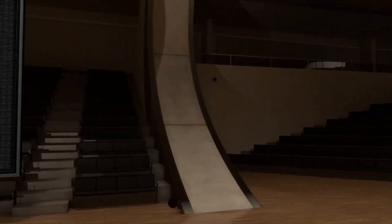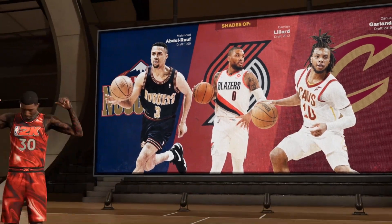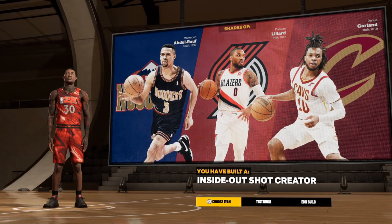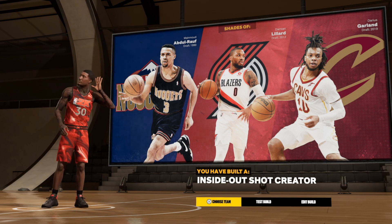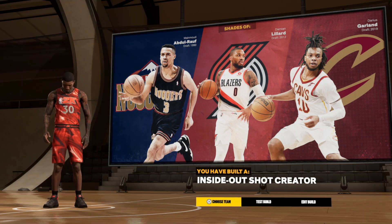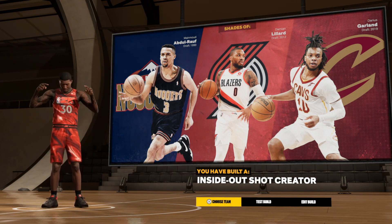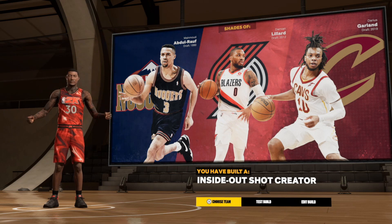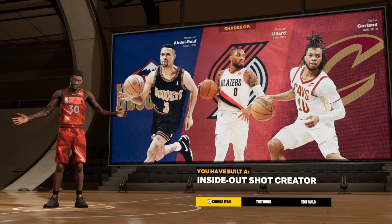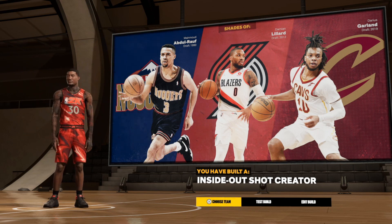Unfortunately on this build I don't get Ja Morant in the similarity, but we get two very good players — Mahmoud Abdul-Rauf, Damian Lillard, and Darius Garland. It comes out as an inside-out shot creator, which is a very solid archetype. Now let's get into those badges, because what is a build without the badges? Always take my advice with a grain of salt — choose badges that match your play style. These are just the badges I would put on to make the build playable for me.